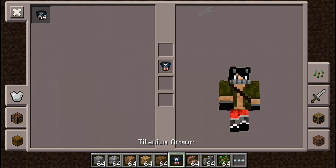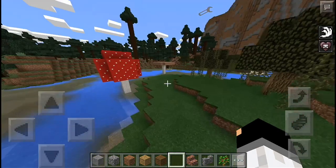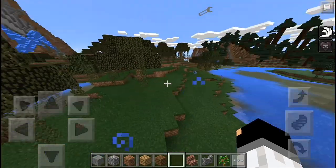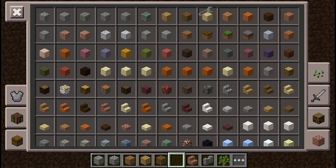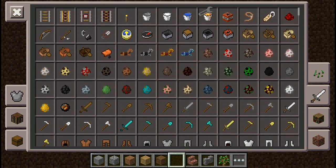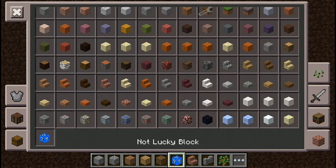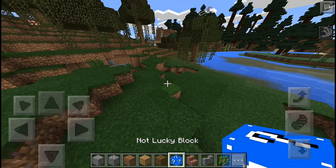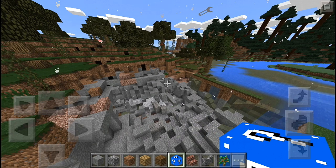There you go — the Titanium Armor is equipped and the texture changed. That's all the mods, guys — so easy! You can find Mod Maker on the Play Store. Like, comment, and subscribe if you're a newbie. See you in my next video!